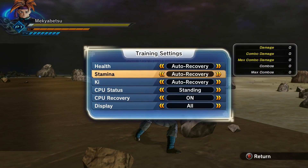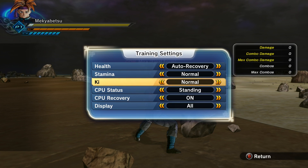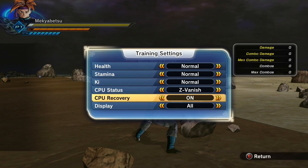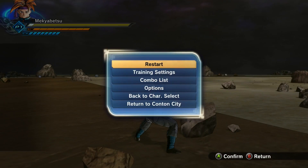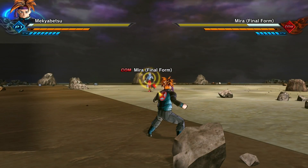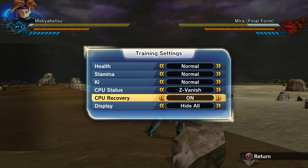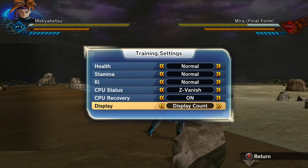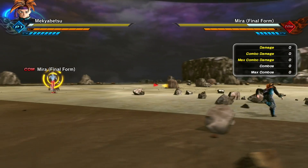Alright you guys, now that we are in training, here are the training settings. We're gonna have Stamina on Normal, Ki on Normal, and Health Recovery on Normal. Put the CPU status on Z-Vanisher so that way he uses his stamina and it'll show the damage values. Now we have the combo damage up.